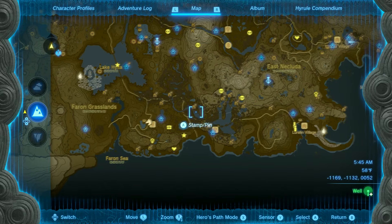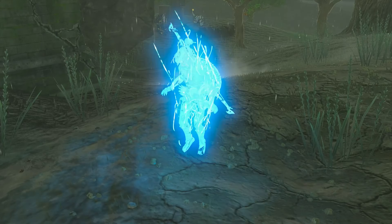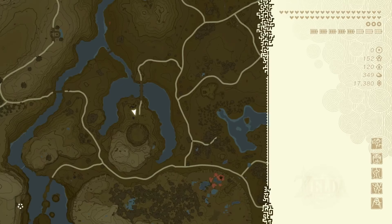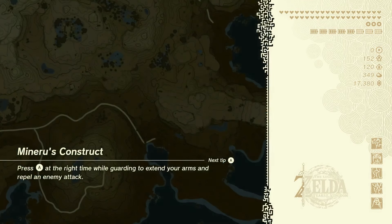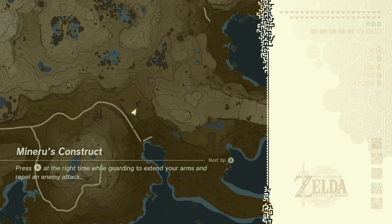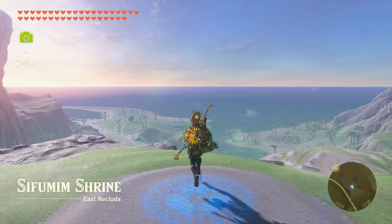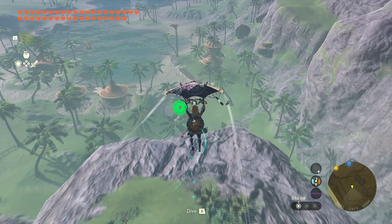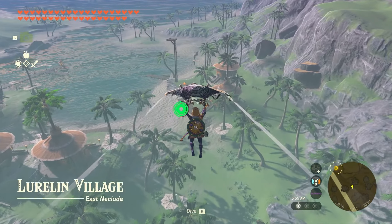We can come over here to Luralin Village and pick up two quests. We also have to find the monster control crew. I should have probably talked to the person in charge of the monster control crew, who's in Lookout Landing. It's something I should have done, but I didn't - because I'm a forgetful idiot.